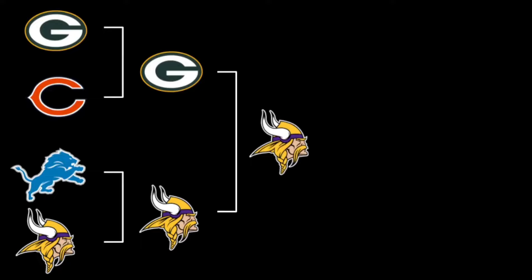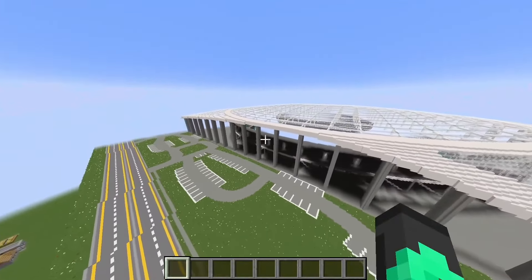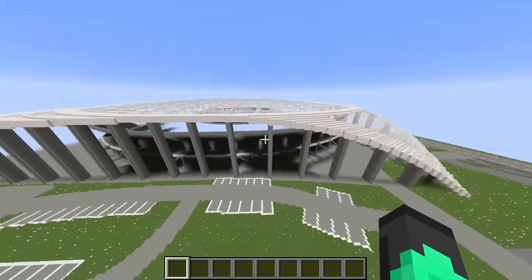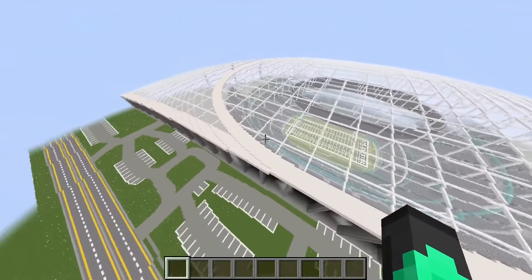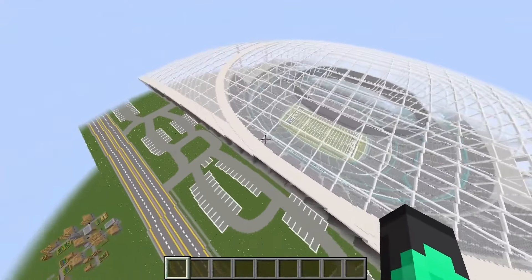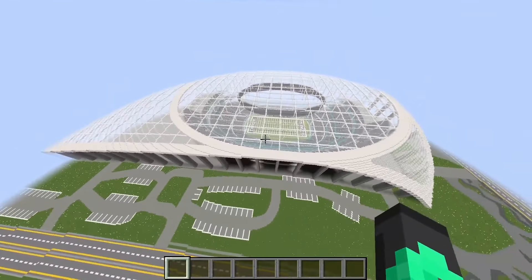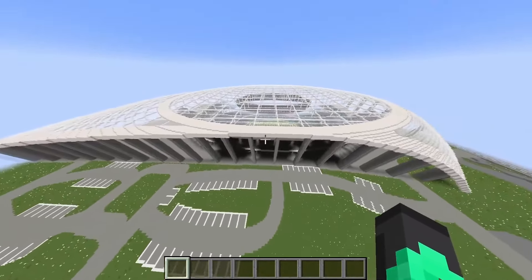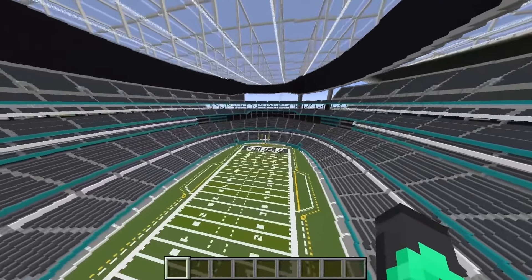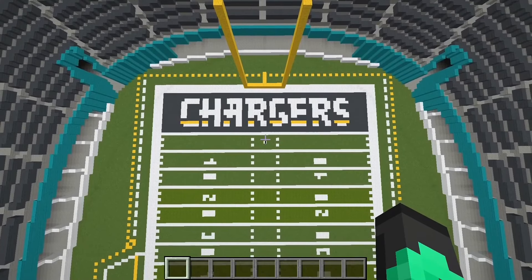We're starting off with the legendary SoFi Stadium, just built not too long ago. I feel like this is way too much effort on the design and it doesn't honestly look that good — it's like some weird bent triangle thing. I'm not sure what it's supposed to be, but I feel like it's a big waste of opportunity. These people literally spent more time on their stadium than they do in the end zone. I would complain about them sharing a stadium with the Rams, but hey.